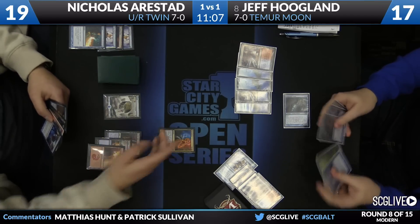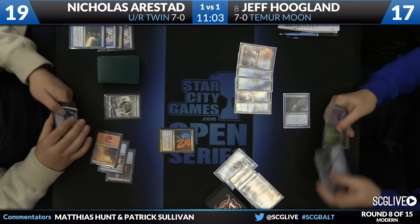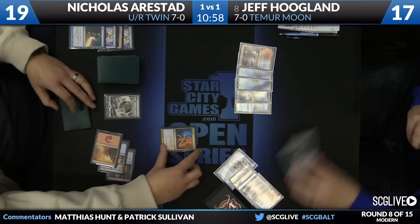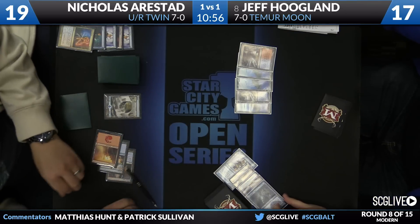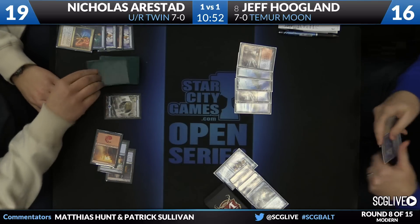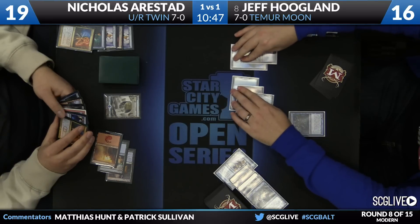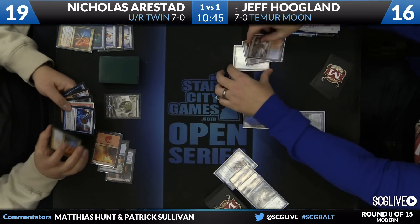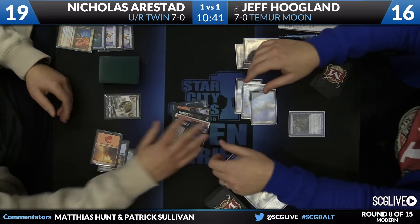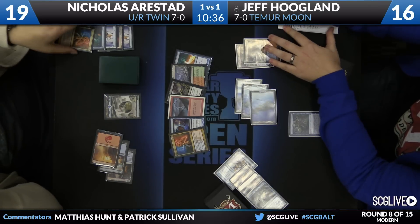Going for Electrolyze on Snapcaster Mage. He did not go for this when Jeff was tapped out last turn. It's possible that Jeff just doesn't move into combat out of respect for Deceiver Exarch, and Nicholas might be able to squeeze a little more out of it. It's close whether or not you want to tap out in that spot, but Jeff just might not attack. Vendilion Clique — if Jeff lets the Electrolyze resolve and then Vendilion Cliques Nicholas, the information here is really valuable.